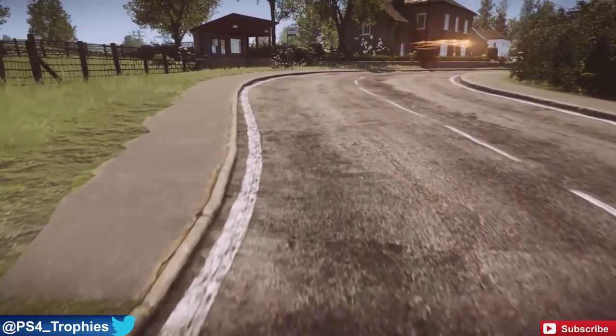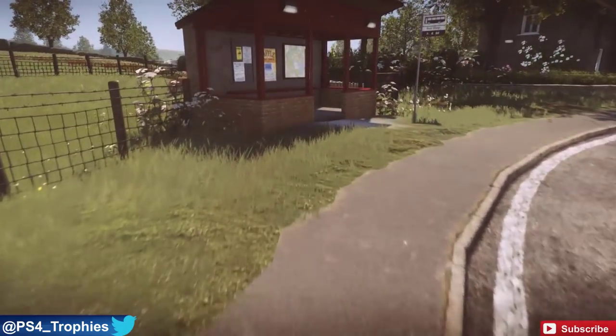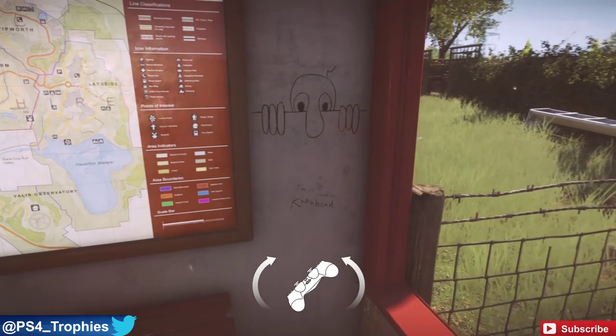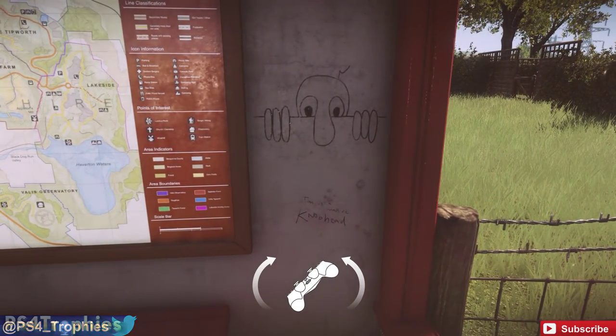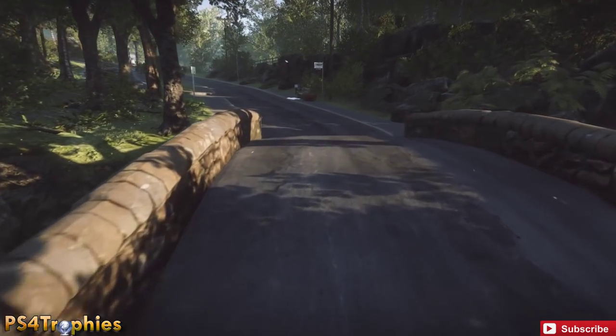The first one is as you're entering the town, just after the first phone booth. You're going to see a bus stop, and it's going to be just to the right of the map in the bus stop. That's what a chad looks like. All you have to do is have your camera pointed in the direction of it — you can actually get them without even knowing you got them.